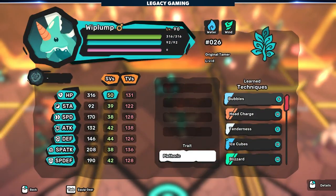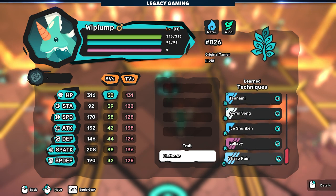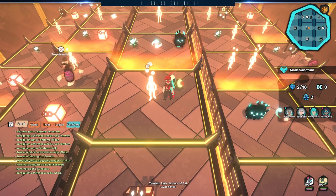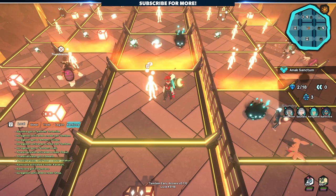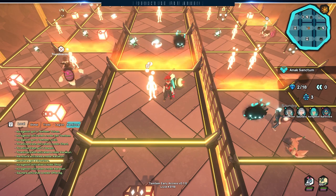I think it's also important to go over what each of these encounters here mean, since nothing tells you until you interact with them. The shiny tamer is the Temtem battle. These will get gradually more difficult, and upon beating them, all damage your Temtem took during it continues with you, so keeping your Temtem alive and healthy is your number one priority here.